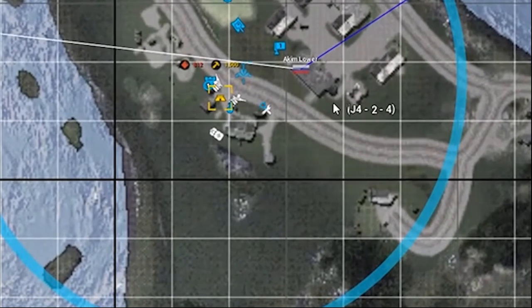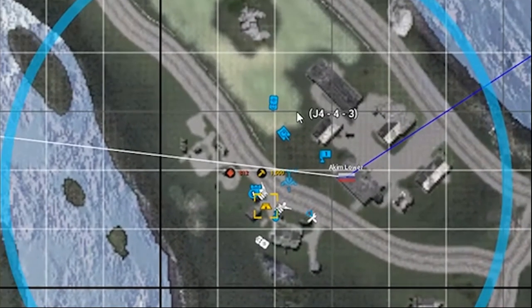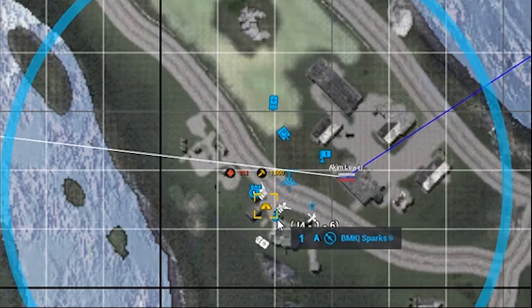As you can see on the map with our current setup, we've got our logi truck, our tank, a build marker, our HAB location, our FOB radio, an ammo/armor repair station (the wrench and screwdriver icon), mounted machine guns, and mortars.